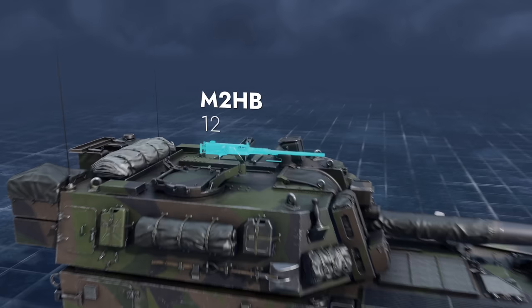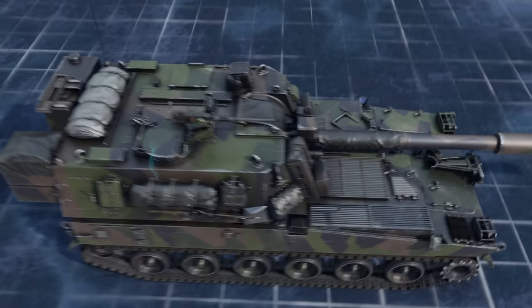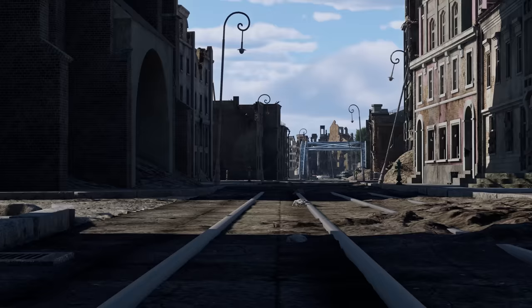There's also a large-caliber pintle-mounted machine gun. The ammo is stored in the hull sides and rear. The engine and transmission compartment is in the front. The driver sits right next to it, and four more crew members are in the turret. The Vidar has the second longest gun barrel in the game, only yielding to the Soviet Object 120.